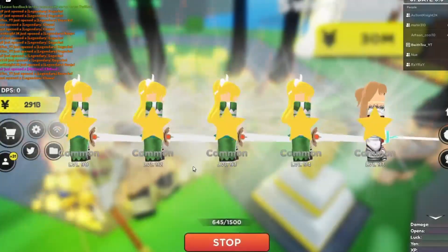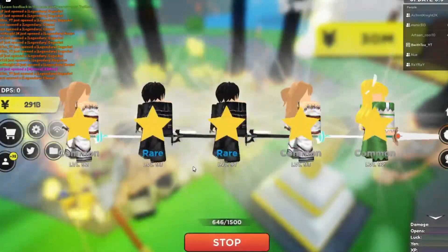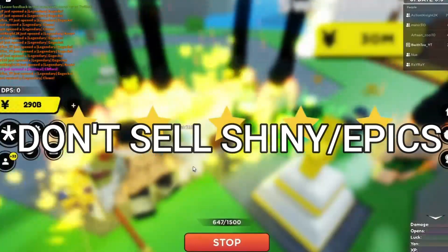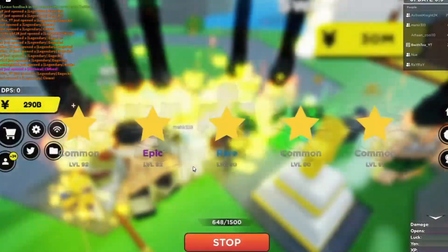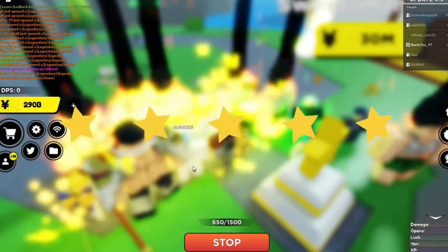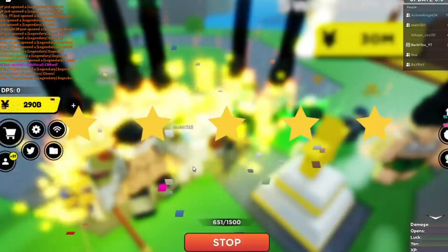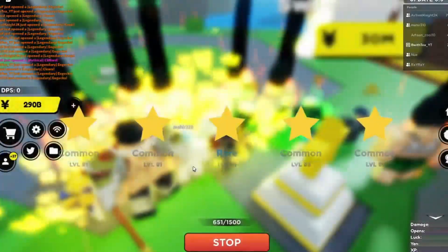On SAO, spend some of your time auto selling everything except for shiny mythic. And spend some of your time not auto selling anything besides shiny common, common, rare, and shiny rare. Don't sell rares, shiny rares, legendaries, shiny legendaries, mythics, or shiny mythics — that'll be your form of XP, but this is going to cost you some money since you're not auto selling everything, especially epics that come up a lot.